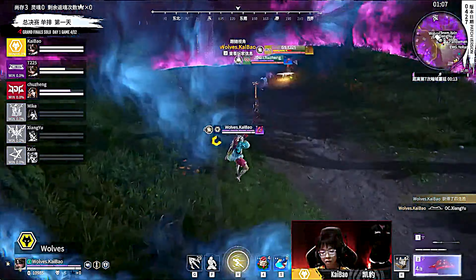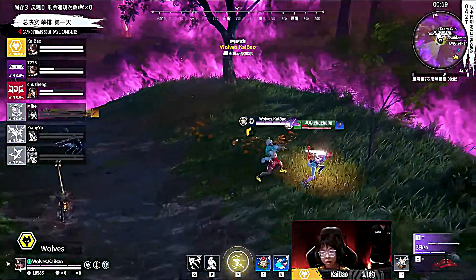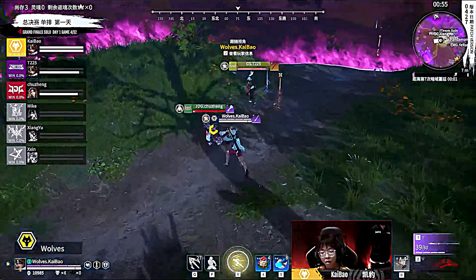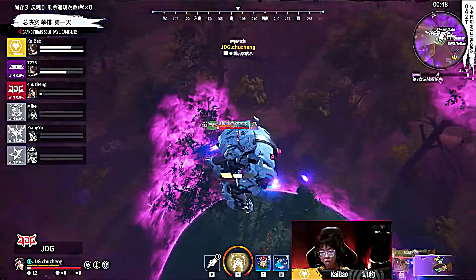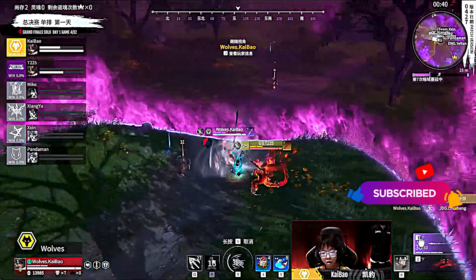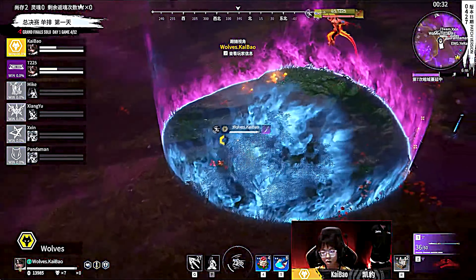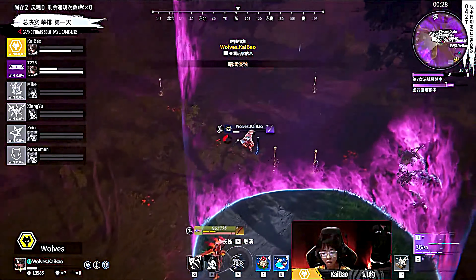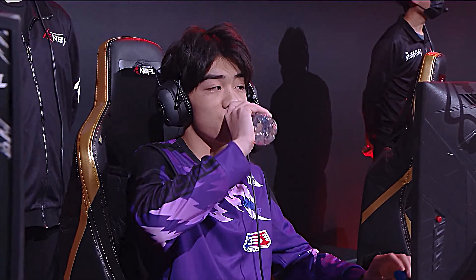All Kai Bao has to do is make maybe one more kill and he'll easily be walking away MVP for the game. Jang Yu so low, and Kai Bao looking to not only take placement but pick up another elimination. He sees how low Jang Yu is, comes in with the armor cover, does a ton of damage. Jang Yu fortunately able to use that teleport to keep from getting knocked too heavily into the zone. Has got to teleport back. Everybody in the lobby trying to pick up this elimination. Kai Bao swapping low, trying to make shots, isn't able to connect. Jang Yu goes down as Wolves Kai Bao finds the bow shot — that's six eliminations, and now in the top three, Kai Bao takes control of this lobby. Now it's just JDG's Chujang going head-to-head with T225.